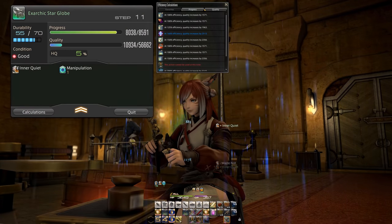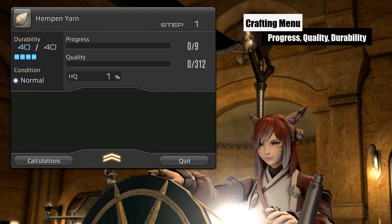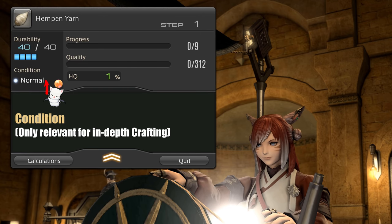To accomplish this, there are multiple stats and values that you have to know and understand. First, your crafting menu, which shows durability, progress, quality, condition, and HQ percentages.